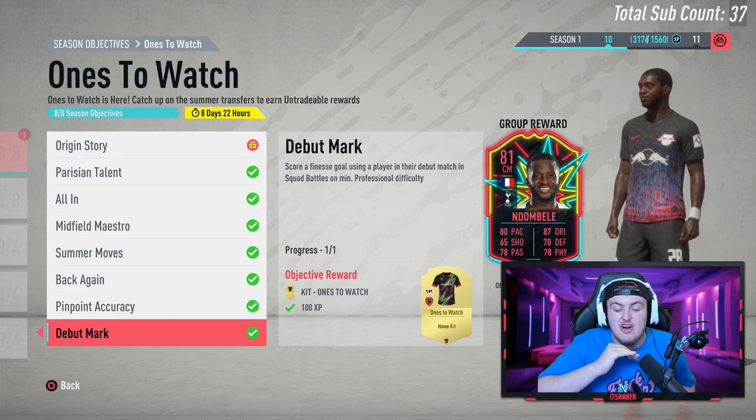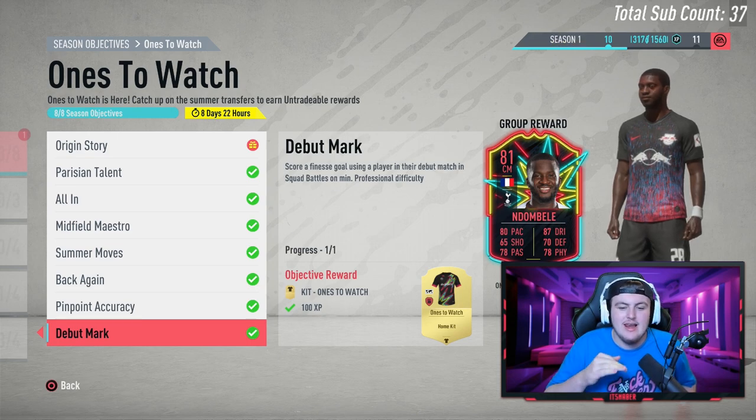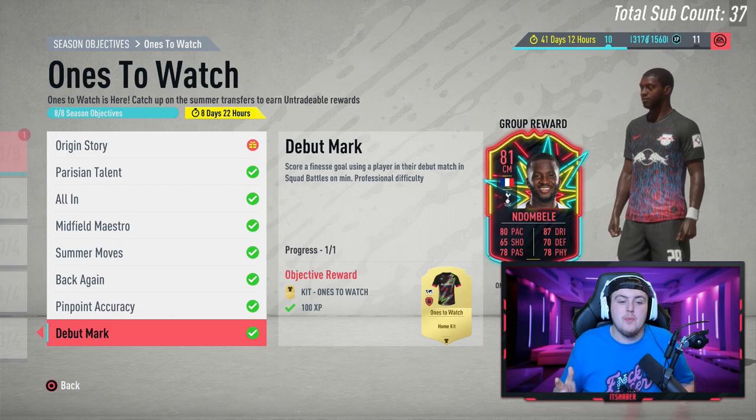The first one, Debut Mark, is incredibly easy. Score a finesse shot goal using a player in their debut match on squad battles on minimum professional difficulty. I literally did this in the first five in-game minutes of a game. Really easy — just get to the final third and score a finesse shot with a player you've just bought and put into the squad. Super easy, super simple.